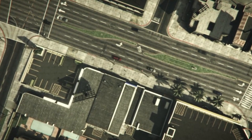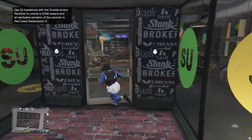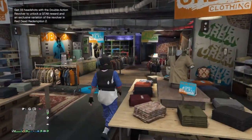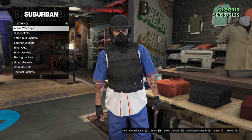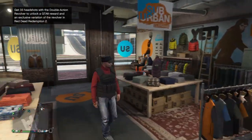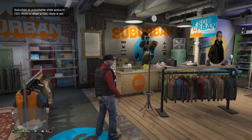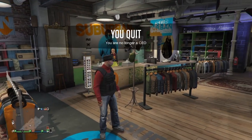Leave the job and you should spawn back in with your normal outfit. Run inside the store, go to any of the clothes sections, and press around on the d-pad. Wait until you get kicked for being in the CEO outfit — it might take about 10 seconds. It will kick you off the menu and you will phase into the CEO outfit. Then retire from CEO and you should have the CEO outfit.